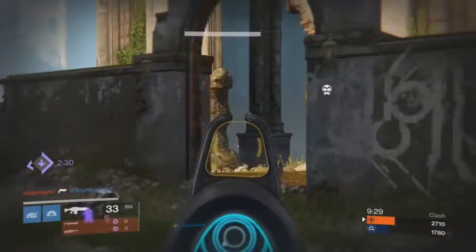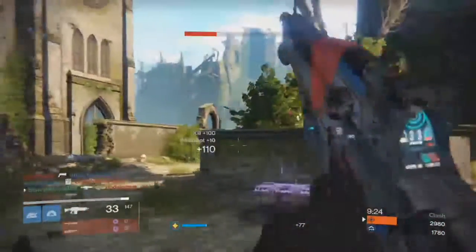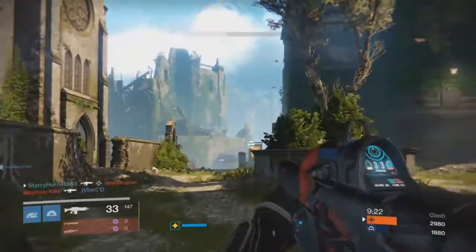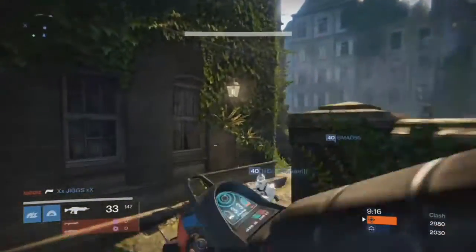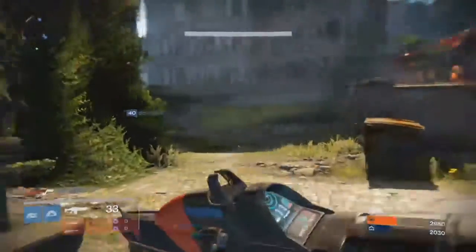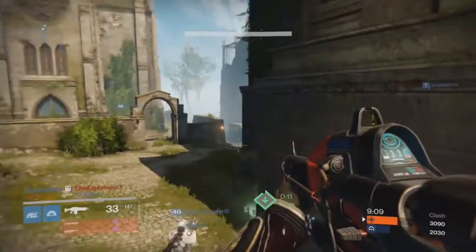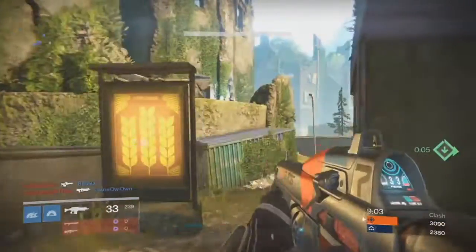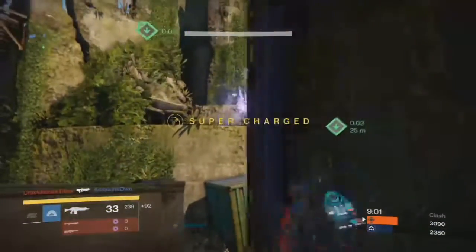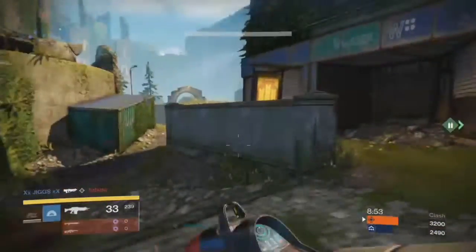It's kinetic damage — like all the primary exotics from Taken King, it's not elemental. Rate of fire is 77, impact is 28, range is 28, stability is 46, reload is 65, and the magazine is 33. Secondary stats: aim assist is 40, equip speed is 30, recoil direction is 80, and zoom with the red dot sight is 15.